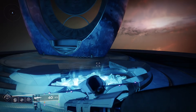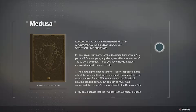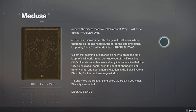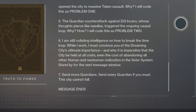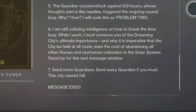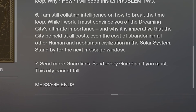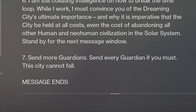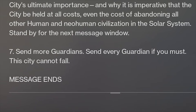Mara Sov is no longer in her court — all that's left is a chest that contains a fascinating bit of lore. This entry is called Medusa. According to the lore, Medusa is a Golden Age AI designed for covert operations to collect and analyze human intelligence, and a secret watcher over the Dreaming City. The entry ends on a rather desperate plea: 'It is imperative that the Dreaming City be held at all costs, even the cost of abandoning all other human and neo-human civilization in the solar system. Send more guardians. Send every guardian if you must. This city cannot fall.' The plot thickens.